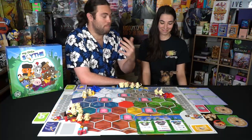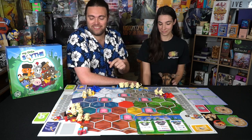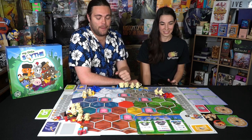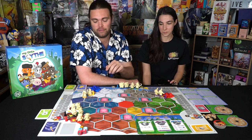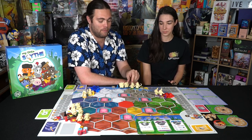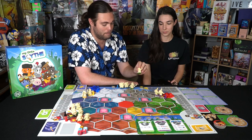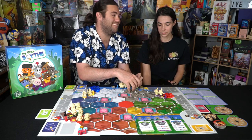Here we have My Little Scythe and pretty much everything that's included. The solo player mode stuff is set aside — we played the multiplayer mode so that's what we're talking about today. Over here are all the different units: we have apples, and then these little gems. Every player gets one action pawn as well as two sibling miniatures — twin siblings.